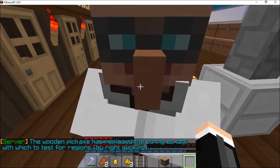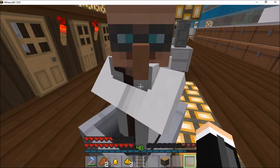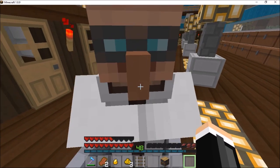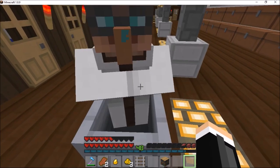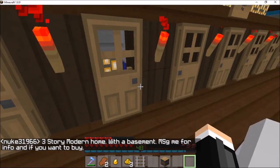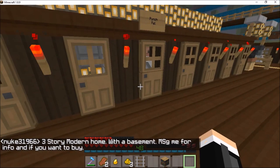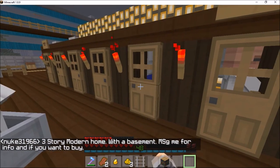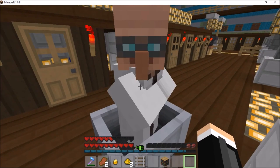Having villagers loose can be very, very dangerous, because they'll open and close doors. And if they leave a door open — like a prepubescent boy as soon as he comes home from school leaving the refrigerator open — zombies can get in and they'll attack your villagers. Oh, I have some empty doors here. What happened? I thought I had villagers in here. Did a creeper go off?